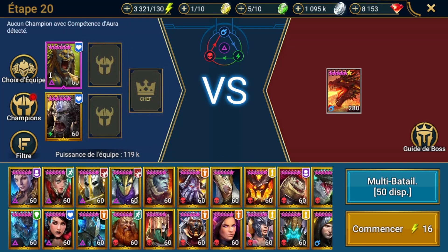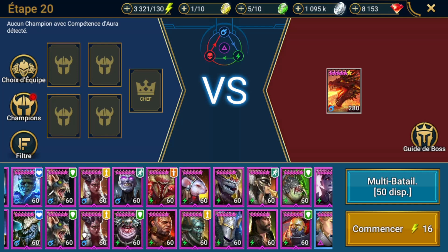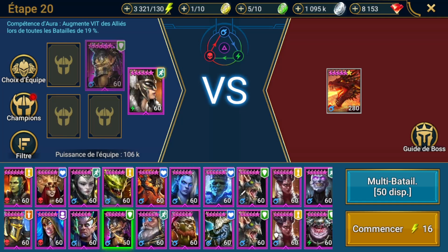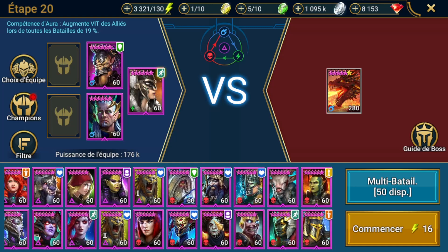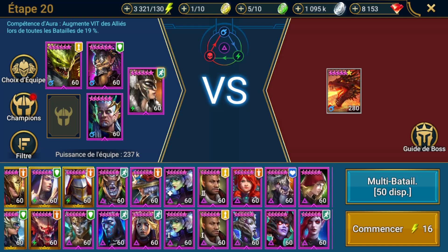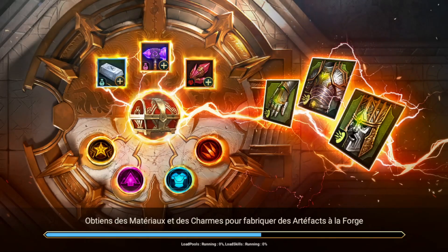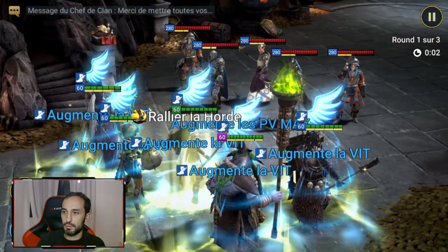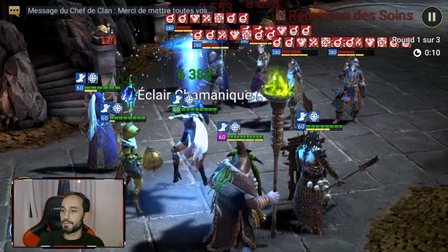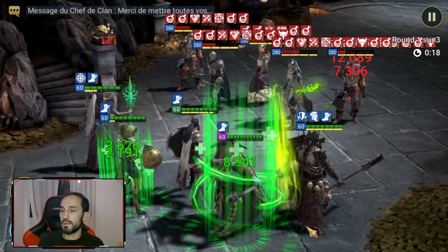On va aller voir sur le donjon — j'avais une mission où je ne mets que des barbares. Elle est ici. Elle augmente dans toutes les batailles la vitesse, ça on prend. On va aller mettre un petit duc pour la réduction d'attaque et de défense, un petit poisonneur pour faire du dégât. On part sur du full epic. Vous voyez, le boost compteur de tour fait quand même beaucoup de bien, ainsi que l'augmentation de vitesse — ça permet aux ennemis de très très peu jouer.